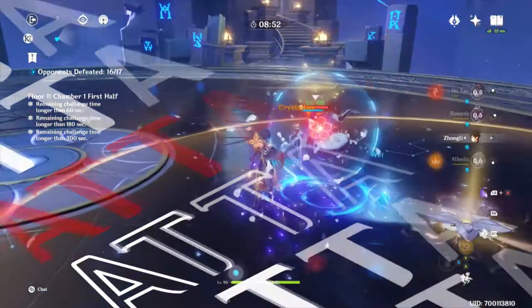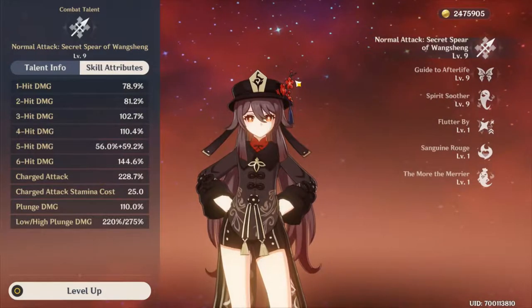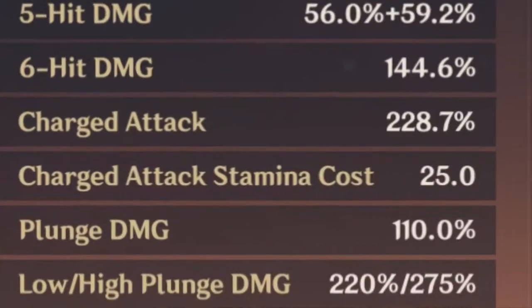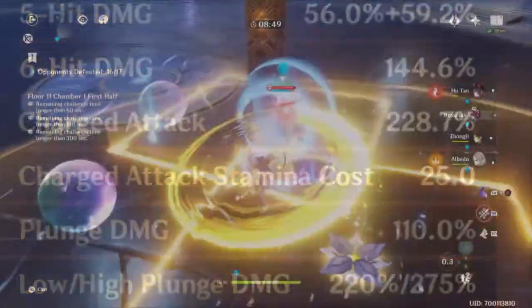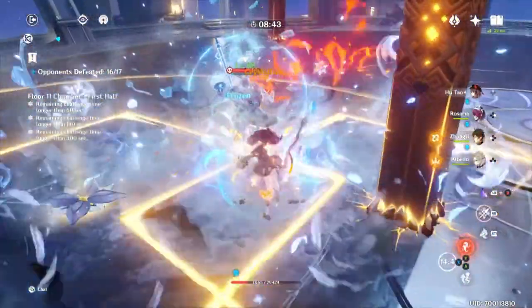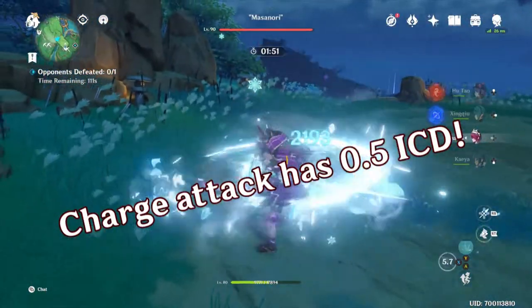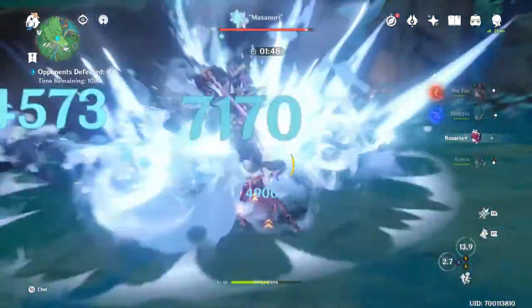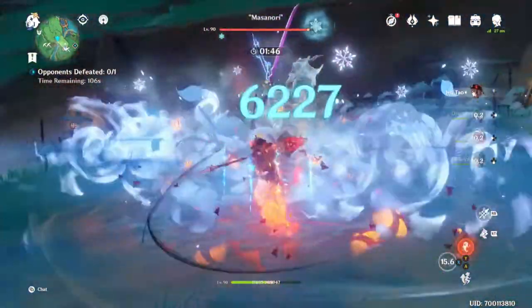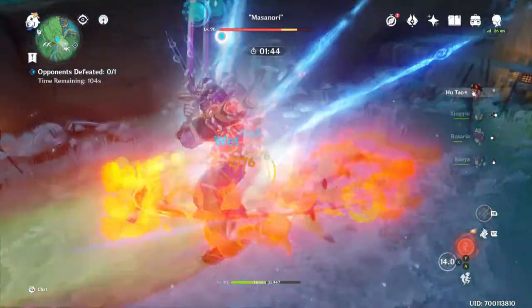First of all, let's get into her skills — attacks first. Overall, her attacks are a little on the low side, but she does have a 6-attack combo versus the 5-combo of most 4-star characters. But when looking at charge attacks, she has one of the highest multipliers. Her kit is very much designed around those charge attacks. Something important to note is that the charge attack has a 0.5-second ICD, or internal cooldown, which is true for all polearm users. This means it can proc a reaction every single time, so every single charge attack can melt or vaporize, multiplying that damage by at least 1.5.